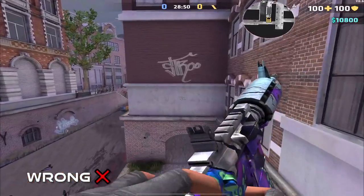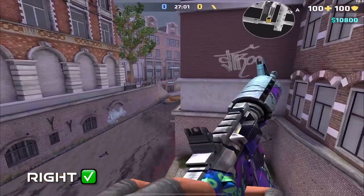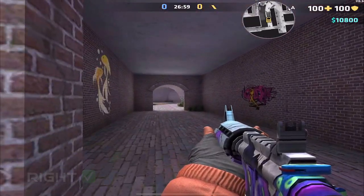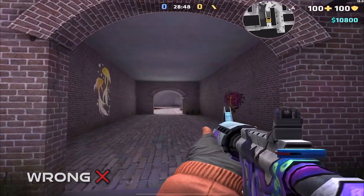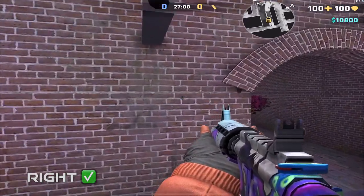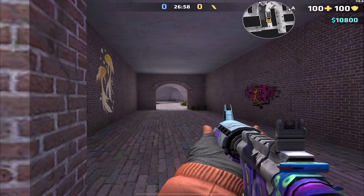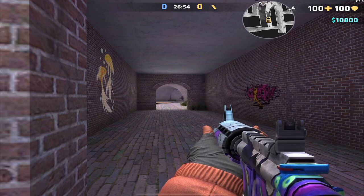Instead of walking down the stairs or jumping straight off, consider jumping off to the left side so that the wall covers your feet. If you jump or walk straight down the stairs, your feet are visible before your gun, which means they can deal a lot of extra damage and your chance of getting the kill is very low.